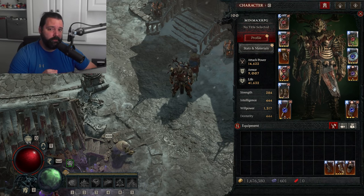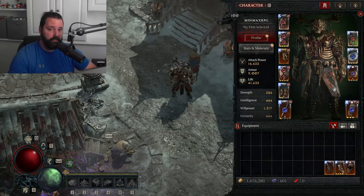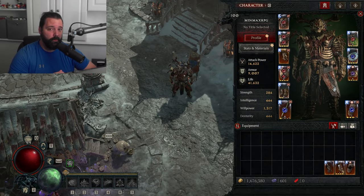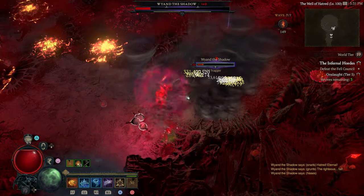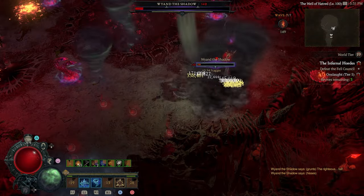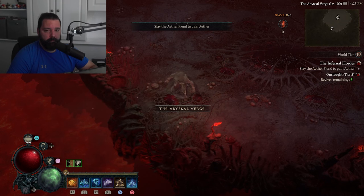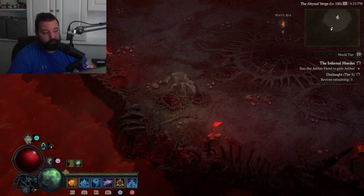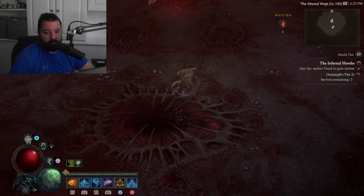I found a way to have 100% uptime on Cataclysm, and the best part is it works for more than just the Tornado build you're seeing here. I'll leave a build link in the video description where you can see the different variations. So far, I've also tested a Windshire build and a Stormclaw build, which can both have 100% uptime on Cataclysm as well. This build is also super controller-friendly, so if you're playing on console or prefer a controller, this is an awesome choice.